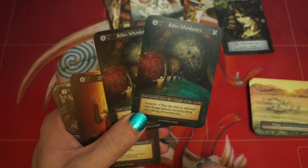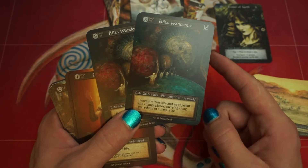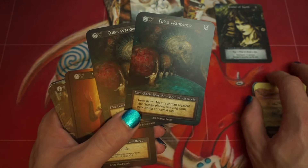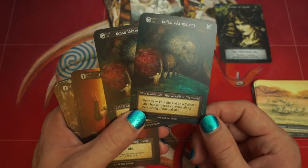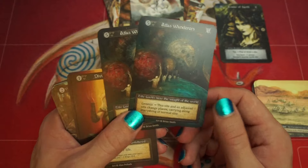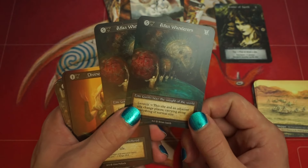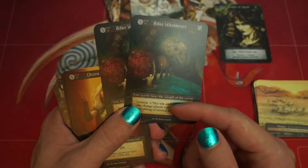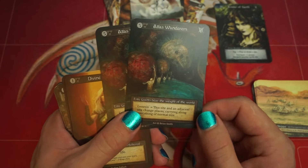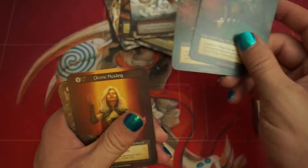Atlas Wanderers here — facilitating the game plan of Avatar of Earth, getting your opponent's site in front of you on turn 5 or 6 so you can attack. Also repositioning maybe a Pudge or setting up for a more advantageous attack. The Genesis ability is what you're playing this for. The body is a bonus, but it's a very good card in this list.